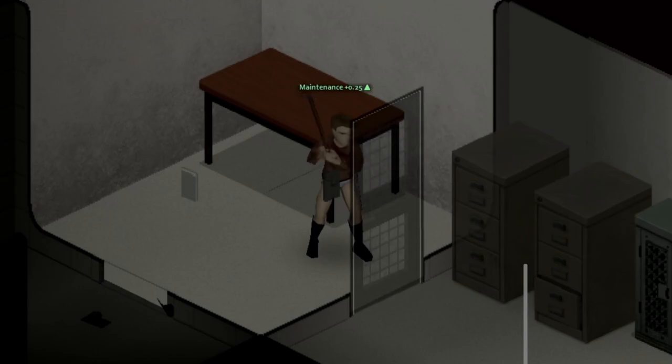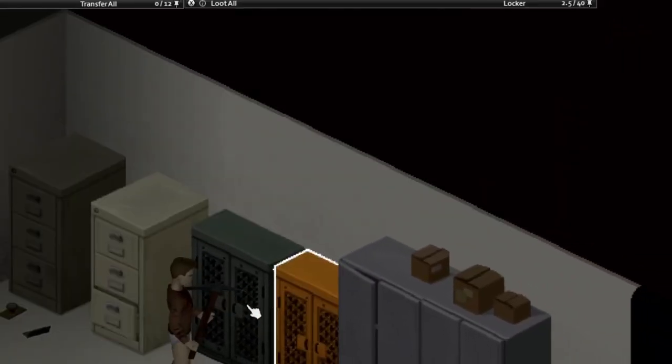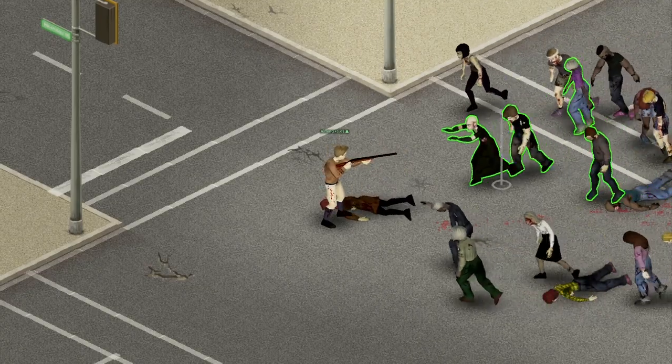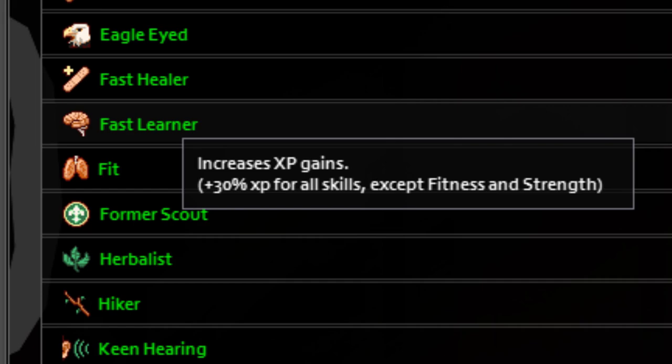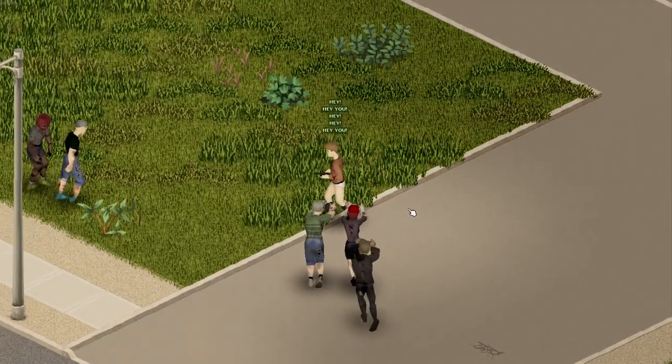Your best bet on finding a shotgun is probably going to be by looting a police station, and hopefully with it you'll be able to find a good amount of shotgun shells. And by the way, if you want this process to go by quicker, you can get the fast learner perk which literally just increases the rate at which you level up. It isn't something that's required, but it could help.